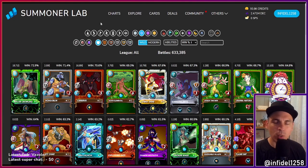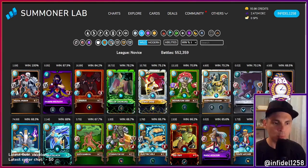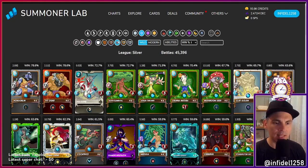My name is Duane Cunningham, I go by infidel1258 — you can just call me 12. Drop your comments on any video and when I see them I'll answer them and send you a little thank you, assuming you leave your IGN. We're on summonerlab.com looking at rare cards. This is data from all the different leagues: novice, bronze, silver, gold, and diamond plus.